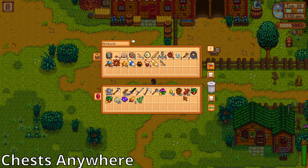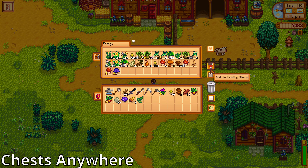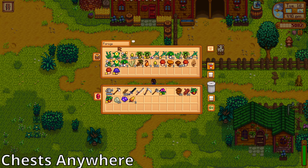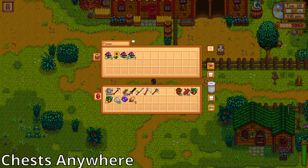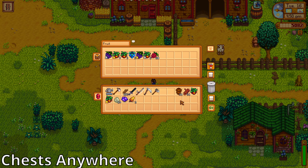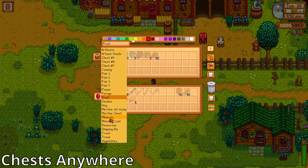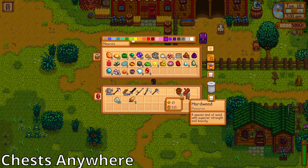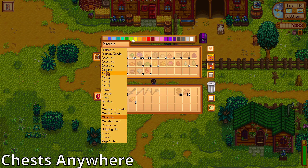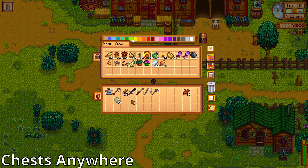Eighth, we have Chests Anywhere. This gives you access to all your chests from anywhere, making it easier to mine further and generally use your time more efficiently. You can name your chests anything you want for easier sorting. As you get further into the game you will have many new items, and this keeps your system from springing into chaos.